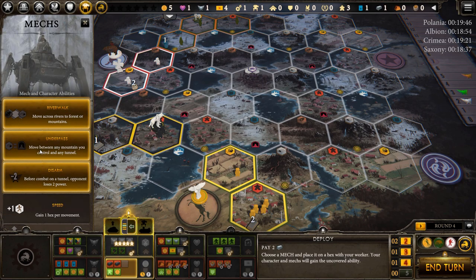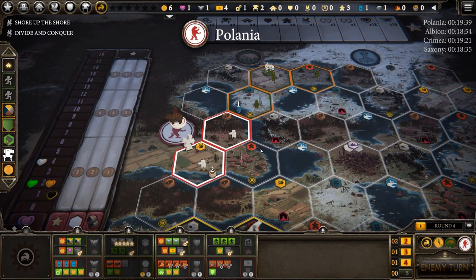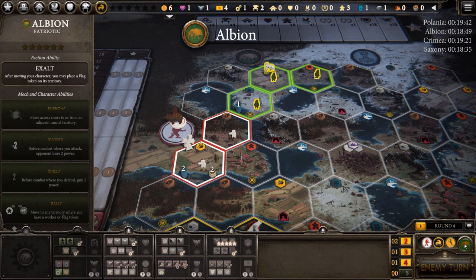Here is my second mech, and it is round four. That means on round five, I'll be able to move out to the middle of the board. Polania hasn't moved yet, so maybe we'll be looking to get into their base later with Riverwalk, in case they're in a bad position.